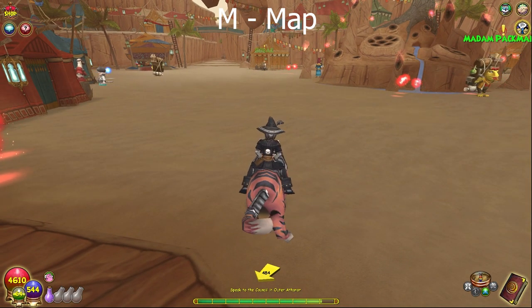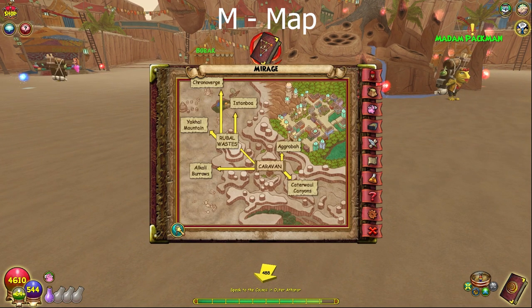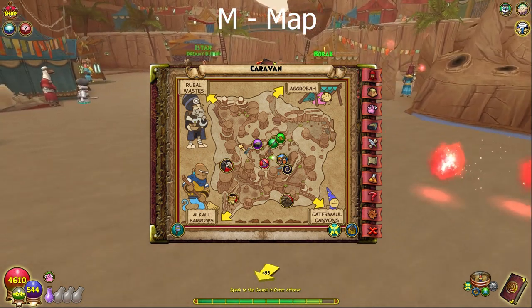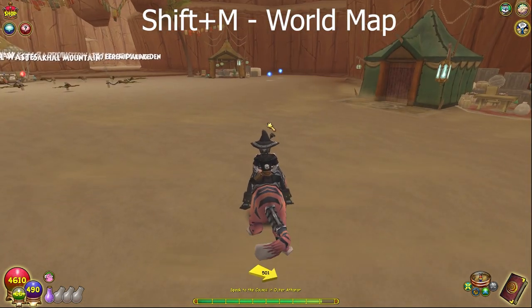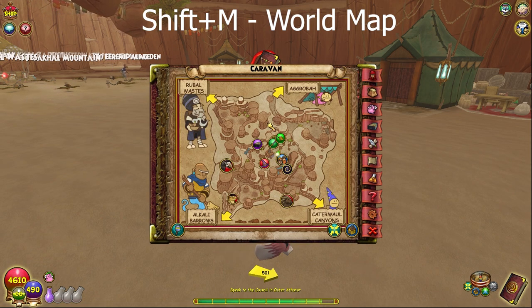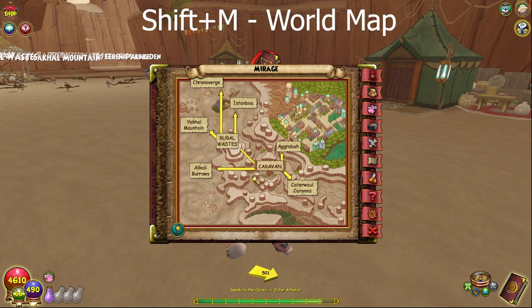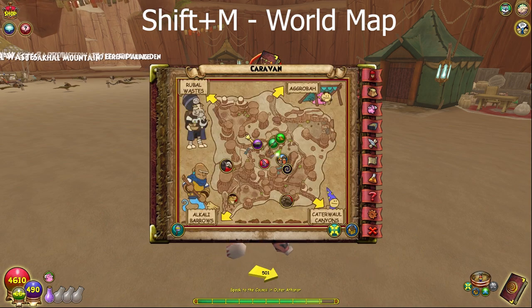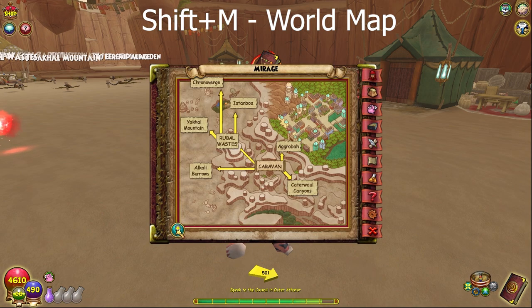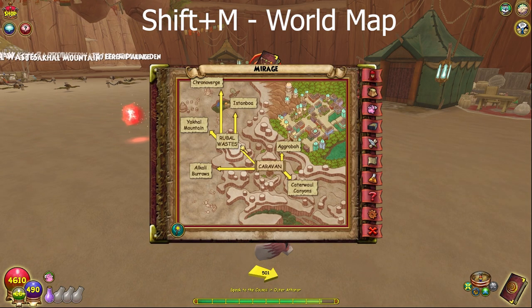M opens the map where you can zoom in and out, go to caravan, or go to home. Shift-M opens the world map, so you can use the little zoom in the bottom left or do Shift-M for the full world map.